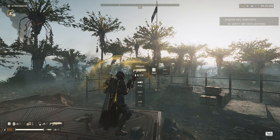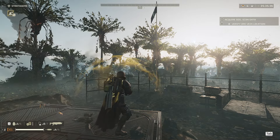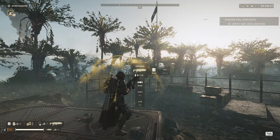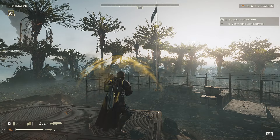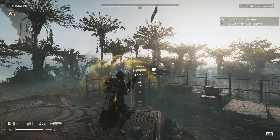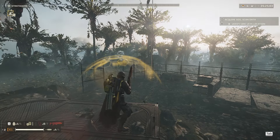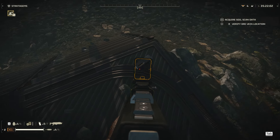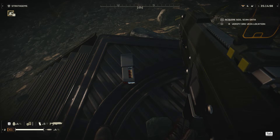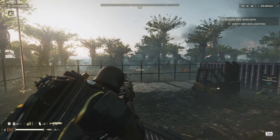For tip number seven, if you want to change the fire rate, turn your flashlight on or off, or adjust anything on your gun, hold down your reload button. You can switch from semi-automatic to automatic or toggle the flashlight. Different weapons have different options when you hold reload, so always check what your weapon can do. Also, any ammo remaining in a magazine when you reload is wasted, so always try to unload your magazines fully before reloading.